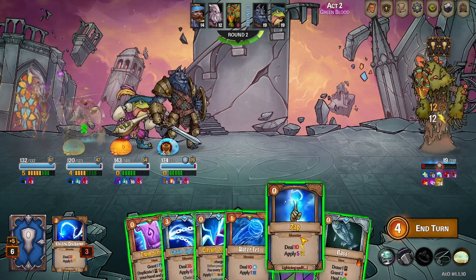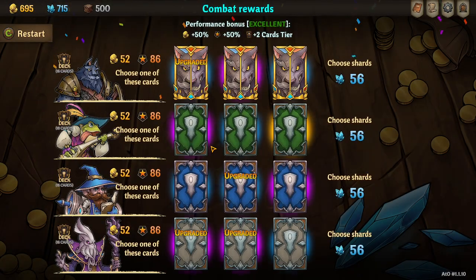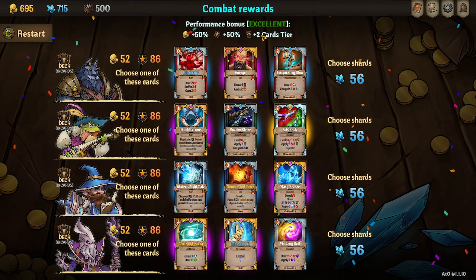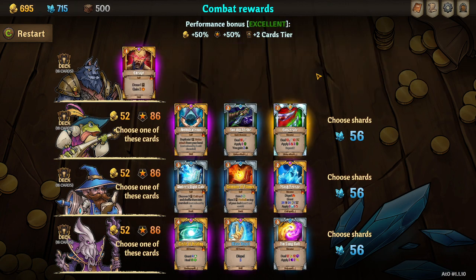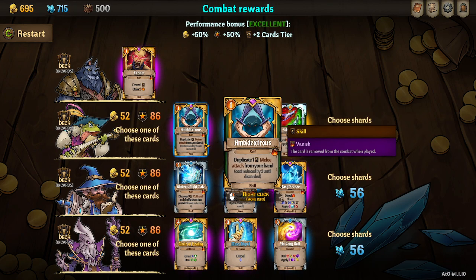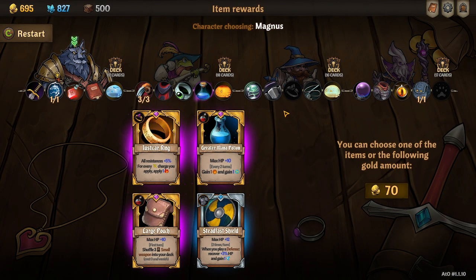Orb of storms is insane — and then we'll just throw it like that. All right, we'll go for a third enrage. This could actually be interesting because it's pretty much another fan of knives, but we'll pass on that. We will get this master spell though. All right, don't need any of this I believe.